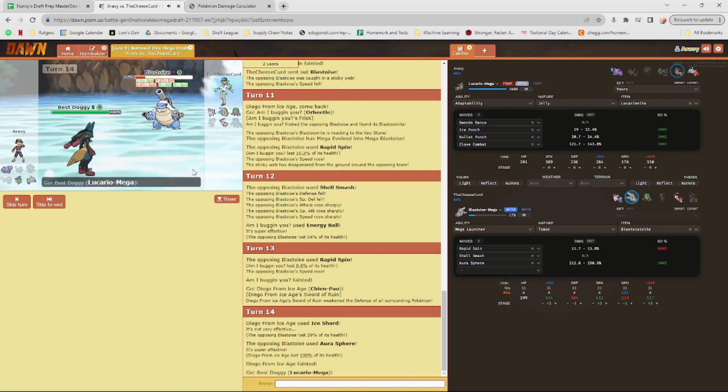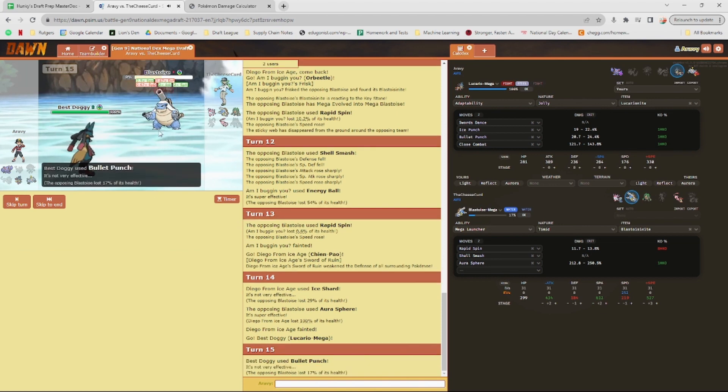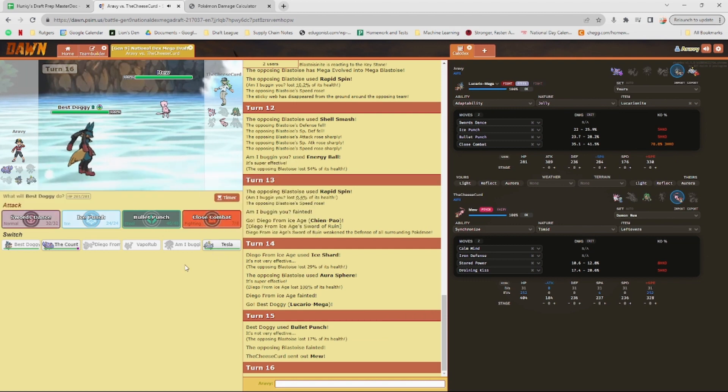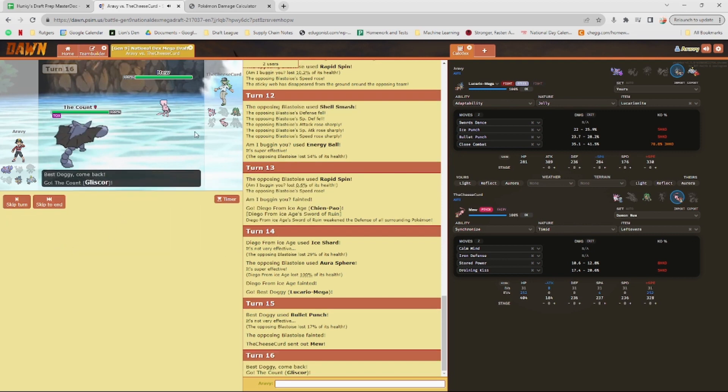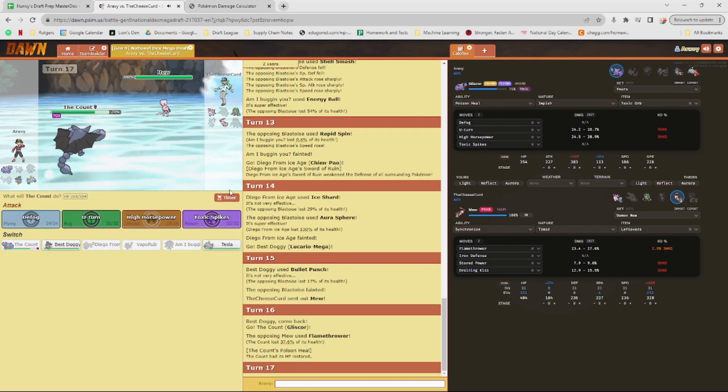Mew comes out — it's a Calm Mind variant. I'm just going to keep stalling it out. Oh it has Leftovers. If I had Protect or something that might have been really healthy for me right now. Flamethrower does 44%. I'm gonna switch back into Gliscor — chip would be around 12%. If I had Roost or something that would be great. Bringing Gliscor in — this probably gets a kill. 15%.